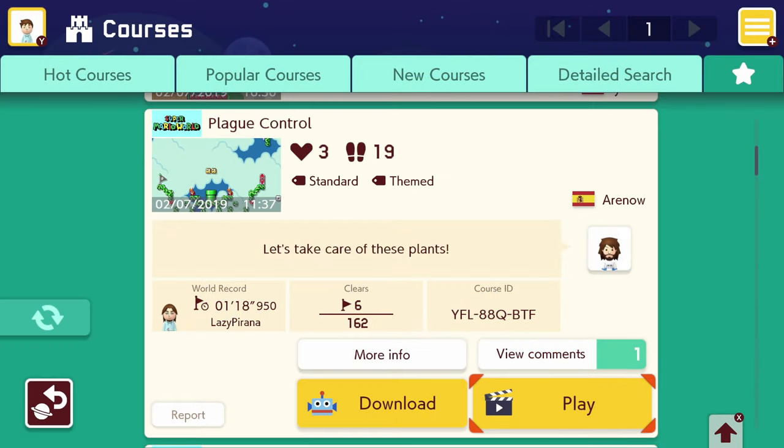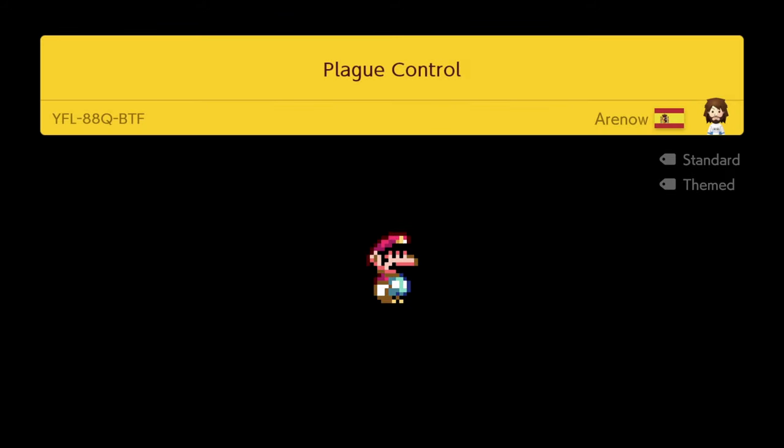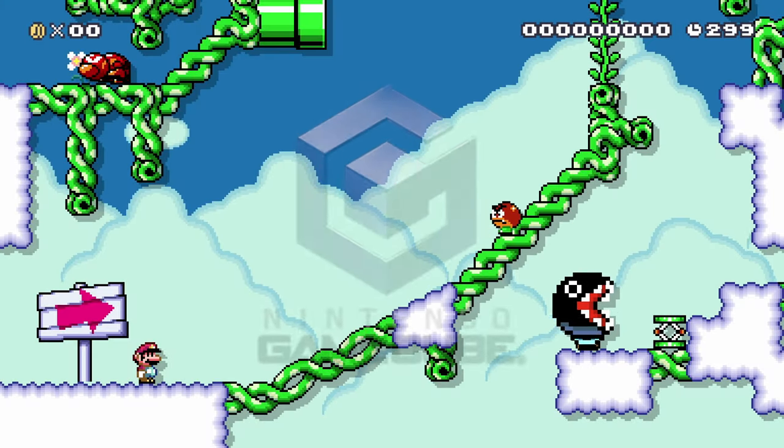For the last level we're going to play during this video — it might be really short, in which case I'll maybe do one more — it has a completion rate of 6 out of 162, so 3.7%. This is probably not that short. This one's called 'Play Control' by Arnau. They made another level we played before, which was probably good because all the levels I've played have been good.